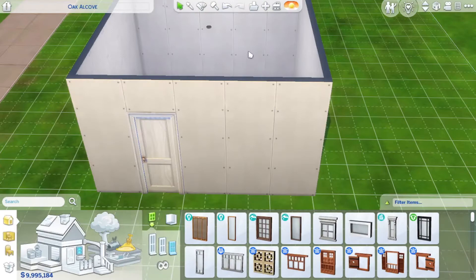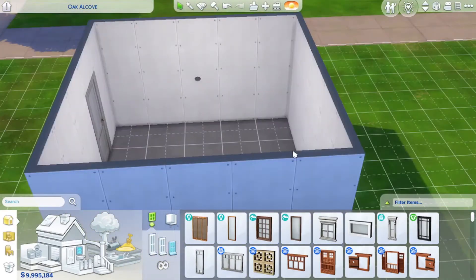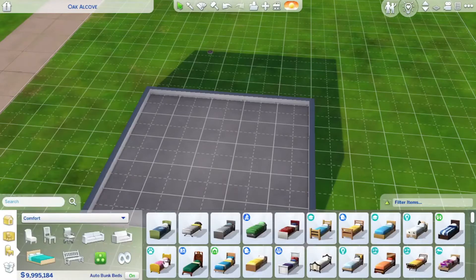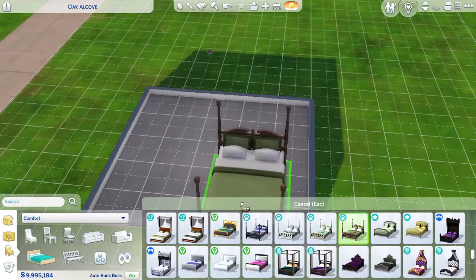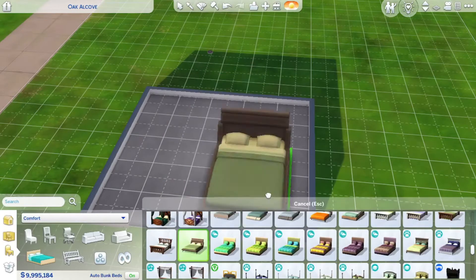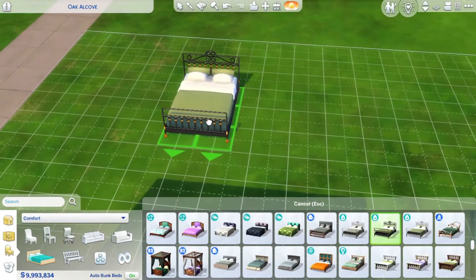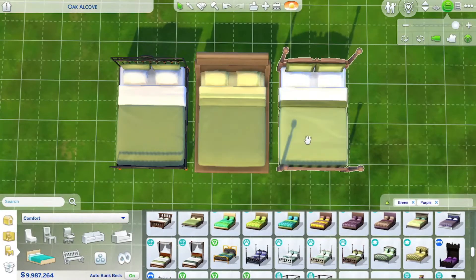I need a light. I procrastinated hard on getting windows last time, so let's get some windows in here early this time. Actually, I want to know what packs I'm going to use as far as furniture first. That way I can limit how many packs I'm using but still get nice windows and not have to change them. Is this the green? No, that's not really the green I was going for. I don't think I know what I'm going for. Is that not the same shade of green? This looks like the same shade to me.